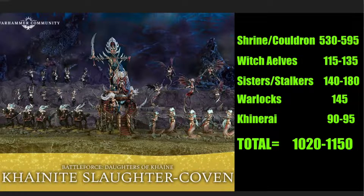Next we have the Witch Elves, which can also be built as the Sisters of Slaughter. Built as Witch Elves they're 115 points; as Sisters of Slaughter they're 135 points. They are a battleline unit, which is crucial, and they're excellent — you're definitely going to want more of these.